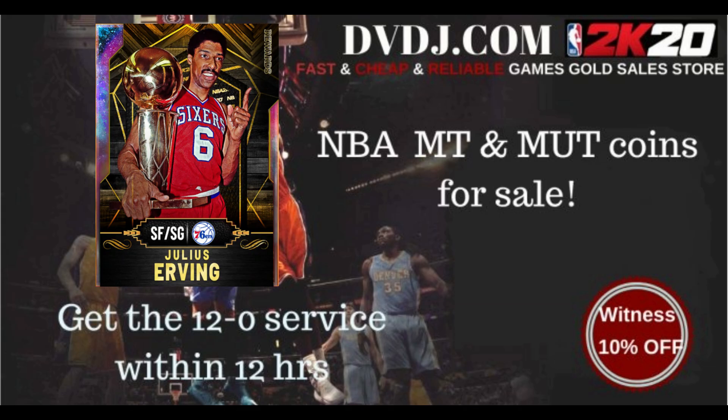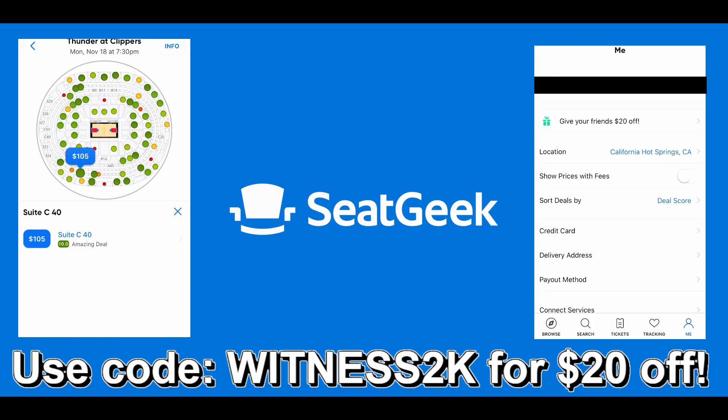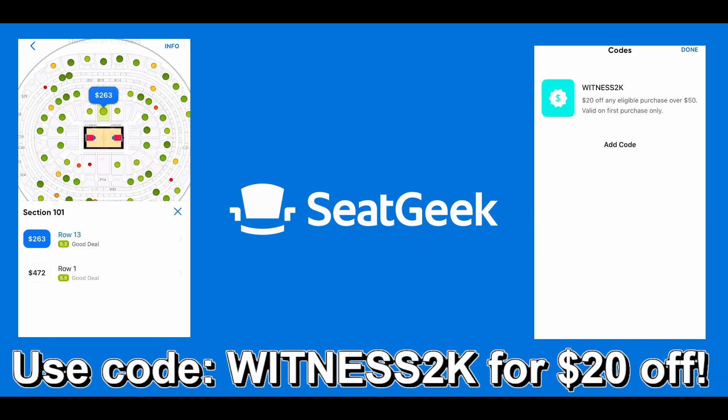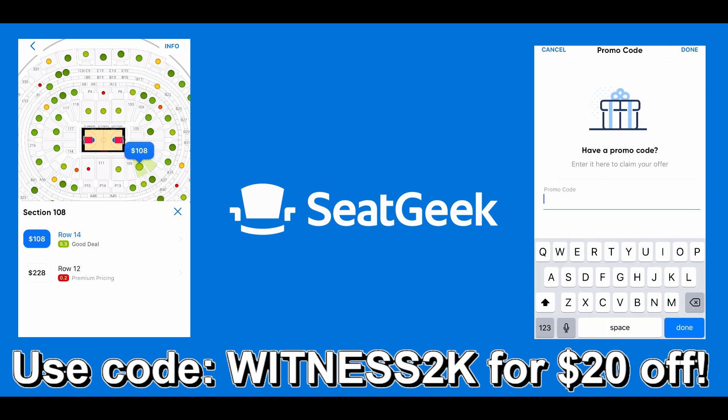If you want to buy cheap and reliable NBA 2K MT or Madden 20 coins, or you need to go 12 and 0 in NBA 2K 20 My Team Unlimited, go check out dvdj.com and use code WITNESS for a 10% discount. Also, if you want to go to an NBA game, NFL game, or any other sporting event or concert, go check out dvdj.com. All their links are in the description to download that app and use code WITNESS2K for $20 off your first purchase.